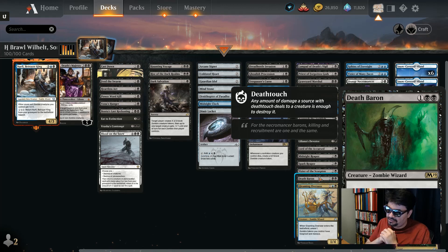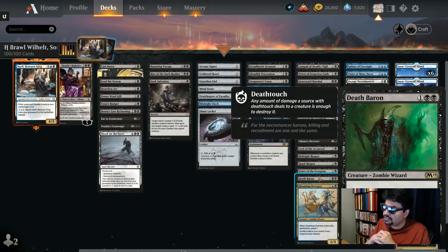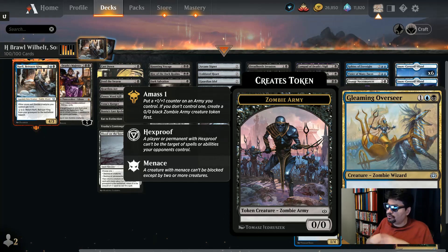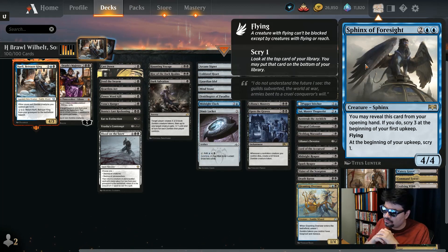Death Baron: three mana, 2/2 — skeletons and other zombies you control get plus one, plus one and have deathtouch. I actually have a foil version signed by Mark Rosewater from San Diego Comic-Con. Gleaming Overseer: amasses for one, making a 1/4. Zombie tokens you control have hexproof and menace — so all the zombies you're creating are hexproof and menace. Sphinx of Foresight: a flyer that if it's in your opening hand lets you scry 3 on turn zero, and then scries every turn once on the battlefield.